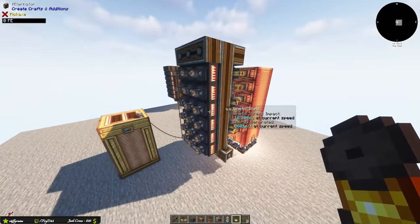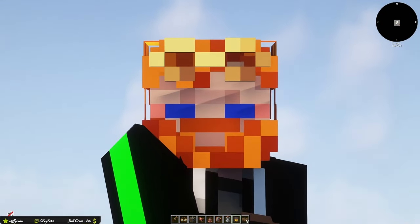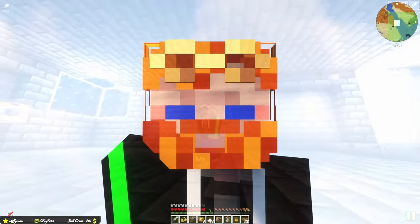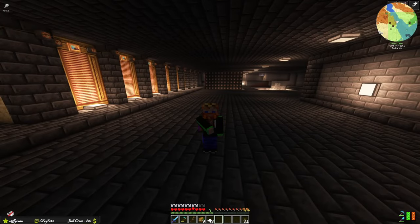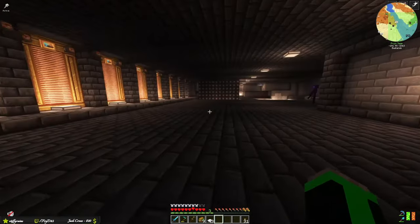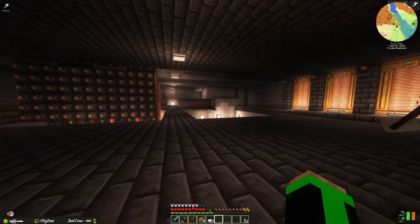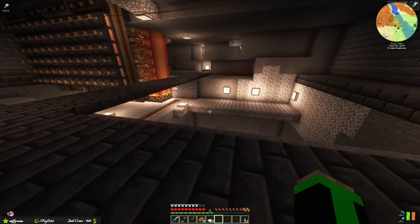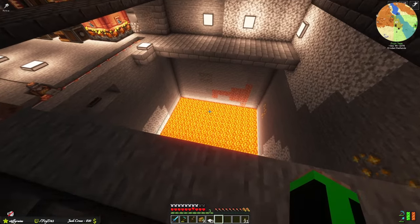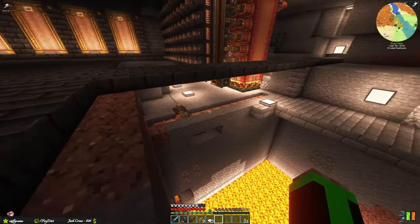Now jumping into the survival world on the Innovation Station server — this is the exact same design from the tutorial, placed in the real world with its own input. All the accumulators are on the wall, and there are four engines running fed by an infinite lava pool, with a pump drawing lava up and into each engine.